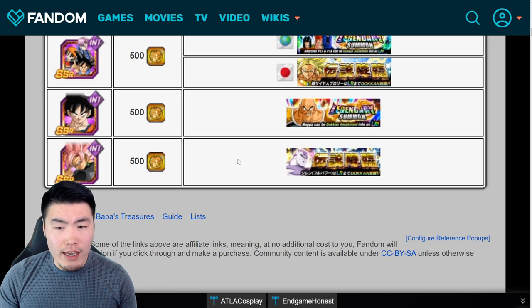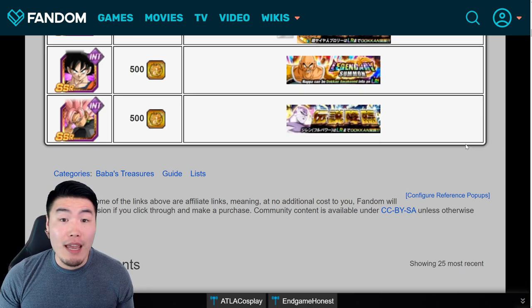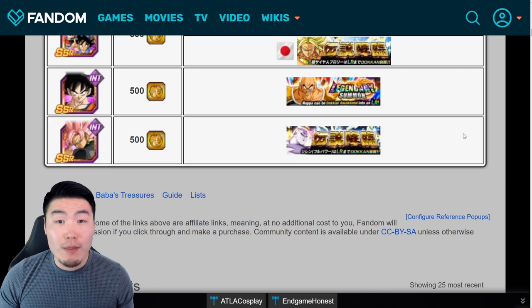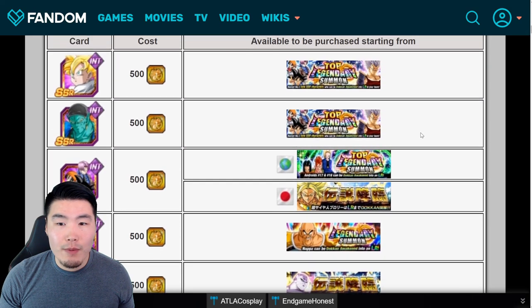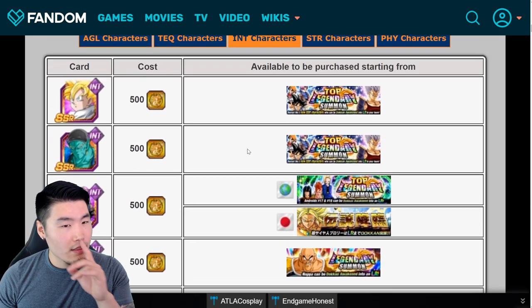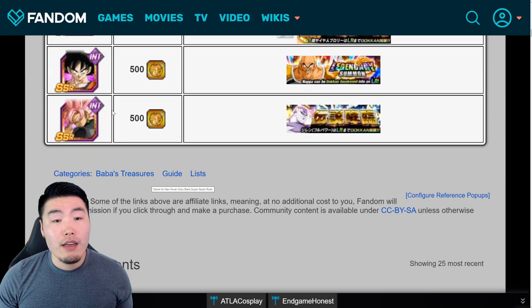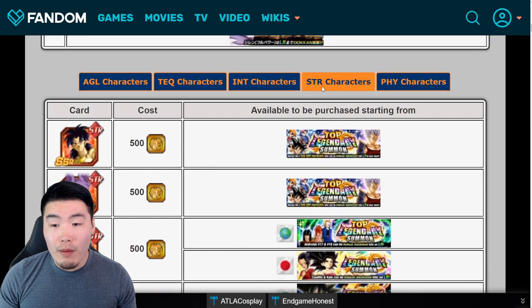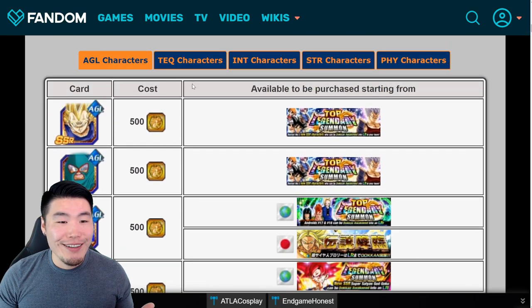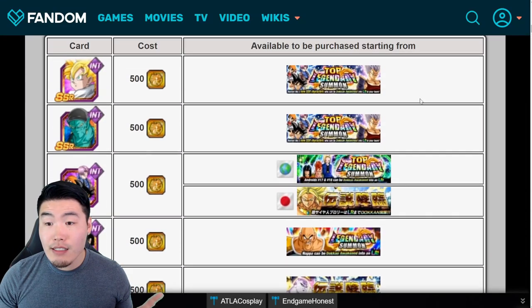So LR Jiren and LR UI Goku are one and two. At number three I'd go with LR Kale and Caulifla, and LR Spirit Bomb Absorb Goku at number four. For number five it's either Goku and Frieza or INT Rose. Rose has comparable damage, can heal, and has a rage mode mechanic making you immortal for one turn — but I'd go with Goku and Frieza over Rose for overall utility. That puts Rose at number six.